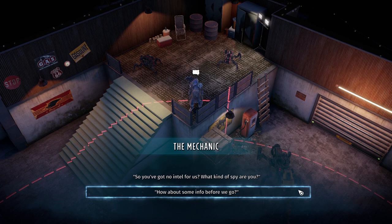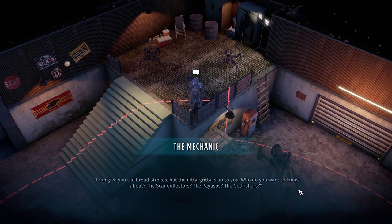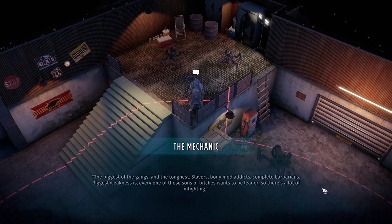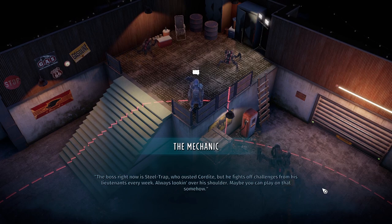'Give us the broad strokes on the gangs. Start with the Scar Collectors.' 'Biggest of the gangs, and the toughest. Slavers, body mod addicts, complete barbarians. Biggest weakness is every one of those sons of bitches wants to be leader, so there's a lot of infighting. The boss right now is still Trap, who ousted Cordite. But he fights off challenges from his lieutenants every week, always looking over his shoulder. Maybe you can play on that somehow.'